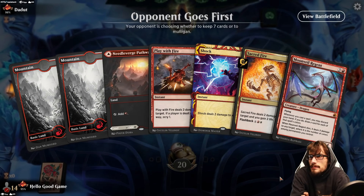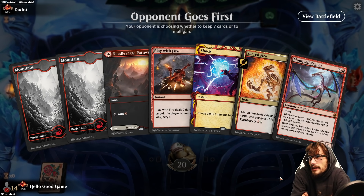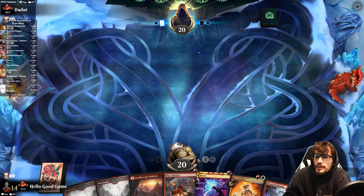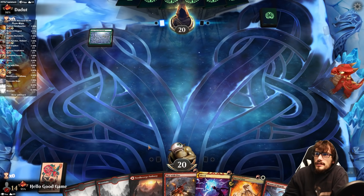Our opponent is playing first. Our hand looks nice — there's no Alchemist here, but having the Regent on turn four potentially is really nice. Hopefully we can just deal some damage here. Mono Green is hard to beat.